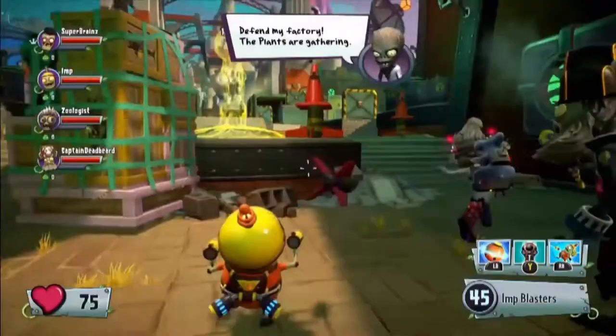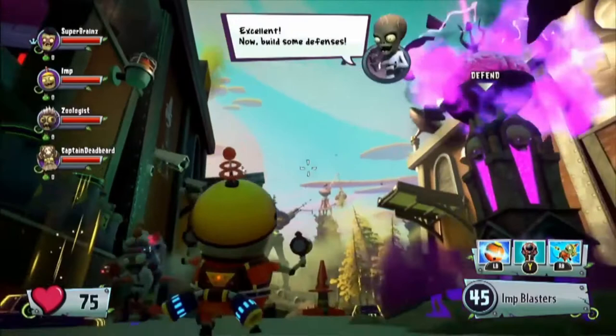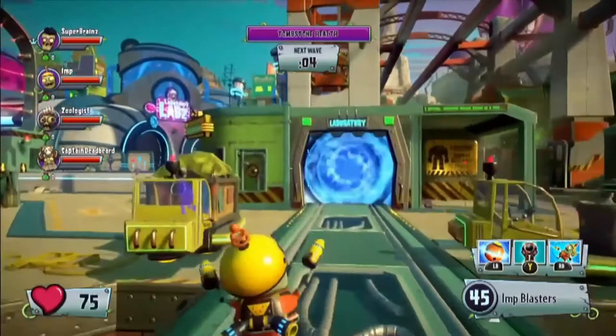Let's talk about these new characters. You have six new classes — three new plants and three new zombies. Starting with the zombies, the Imp Mech is really fun to play. We've taken the Imp, who's traditionally very small and kind of weasel-y, and combined him with future mech technology — which is totally normal and expected. It looks a little inspired by another EA game that had mechs in it.